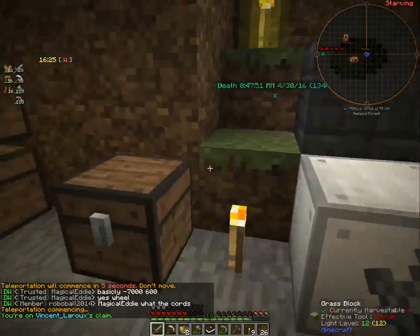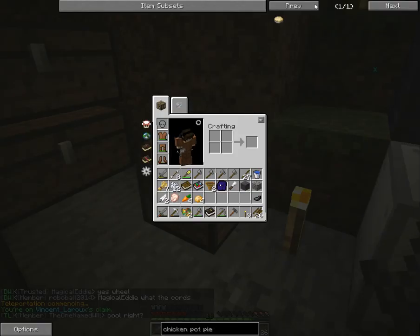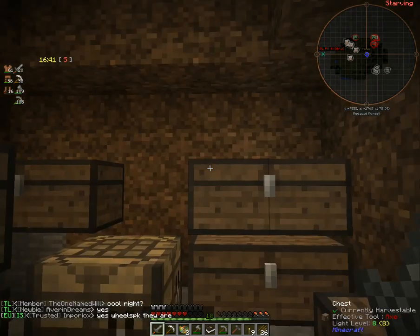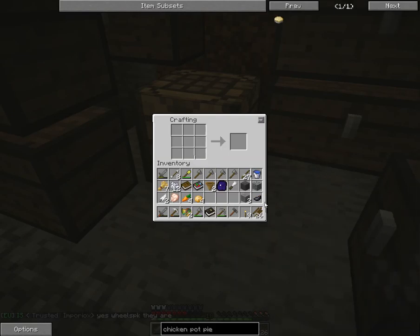We'll make a chicken pot pie because due to the fact that we got hurt, we're actually kind of low on health. Flour is pretty easy to make — we'll make a mortar and pestle, which is three stone and a stick. We've got some stone here and a stick. That makes our mortar and pestle, so we can actually take this and make flour. If you notice, flour does not go rotten.